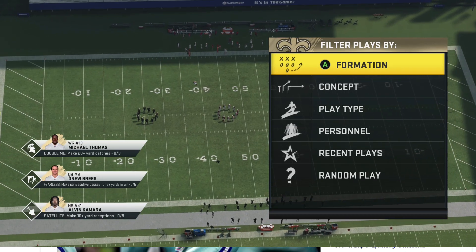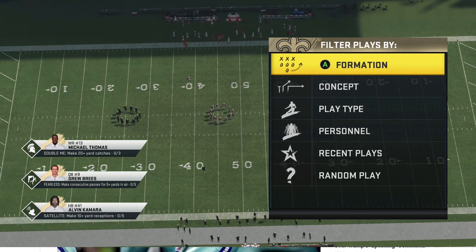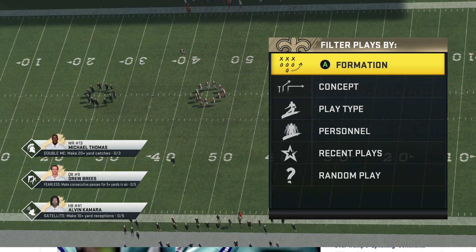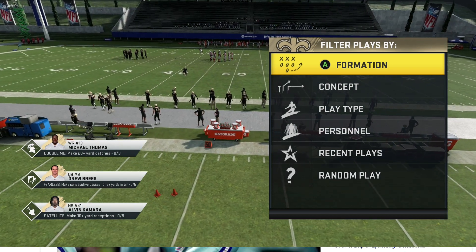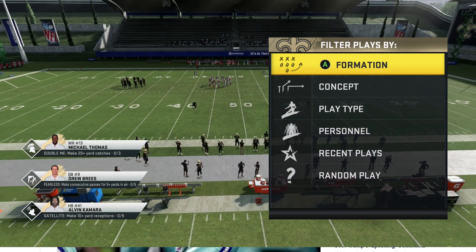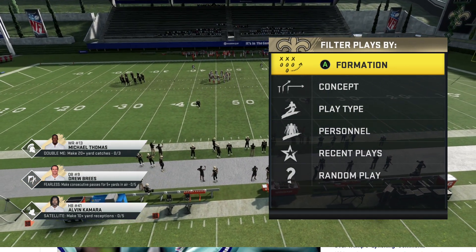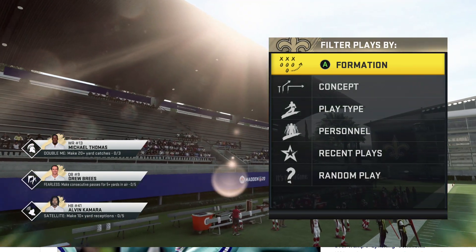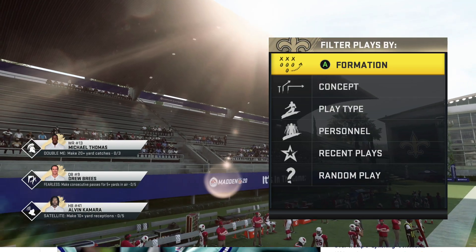Yo, what's up everybody? It's King Wolf. Welcome to today's video. We're going to go back into the Saints playbook because after using the Steelers playbook, it woke me up to one of the plays I was using. This was a glitch play back when Madden 20 dropped, but then they patched the cover three zones. Now this play is really good against other defenses, and we're going to go over that today.